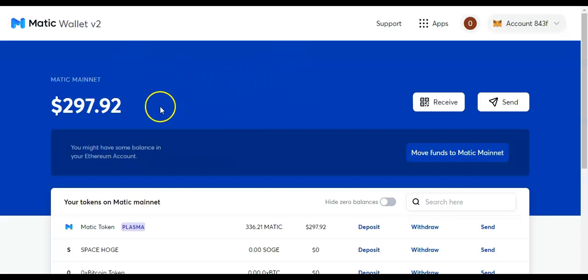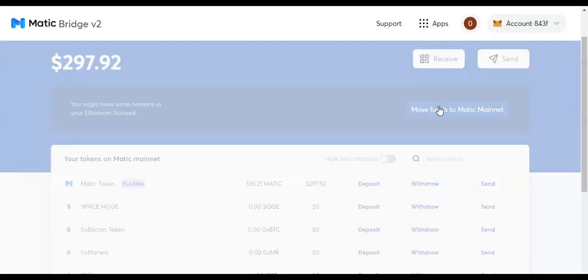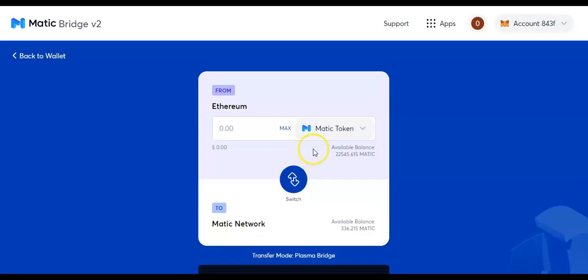Once you send it to MetaMask, it's going to be in your MetaMask. Now this is what you do: you come right here to "move funds to Matic Mainnet," because it reads your Ethereum account. It's working with Ethereum, not against Ethereum — it reads your Ethereum account. So you want to move funds over to Matic. I was reading my ETH — I got 1.8 ETH in my MetaMask, but I want to move my Matic. I got 22,545 Matic.